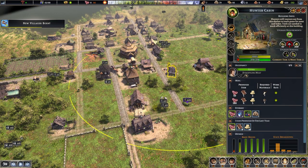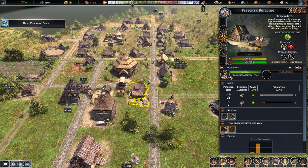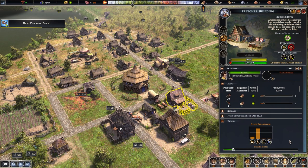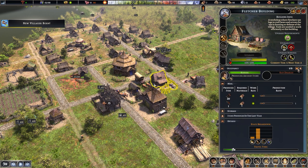Once your hunters have been hunting for a while, it's a good idea to build a Fletcher building, centrally located so it's accessible. Hunters will use the bow and arrows the Fletcher creates. Like all buildings, you can add and remove workers with the plus and minus buttons. Also keep an eye on travel time at the bottom of the screen — if workers are traveling too far, remove them and assign someone closer.